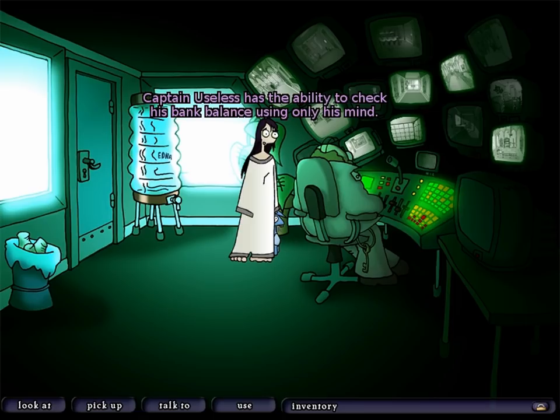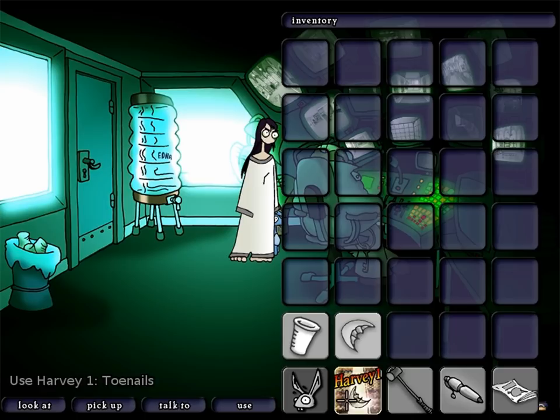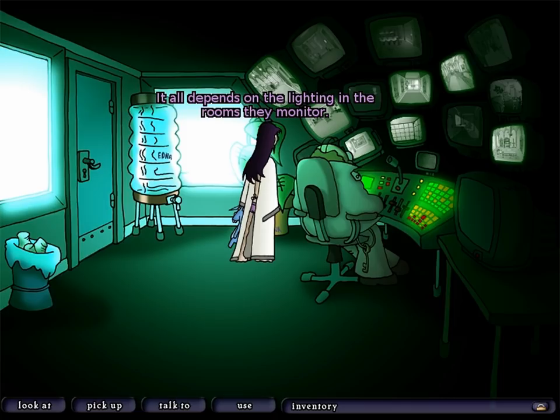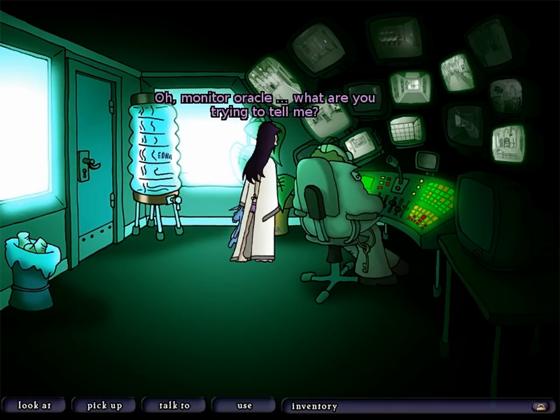What about the comic book on the control panel? 'Captain Useless has the ability to check his bank balance using only his mind. He looks so sad — probably because he has no money.' Now let's smash it — 'Not necessary.' We cannot smash it. Finally, the array of monitors: 'Some are lit and some are dark — it all depends on the lighting in the rooms they monitor.' So if we turn on or off lights, we can change what's shown here. Curious.